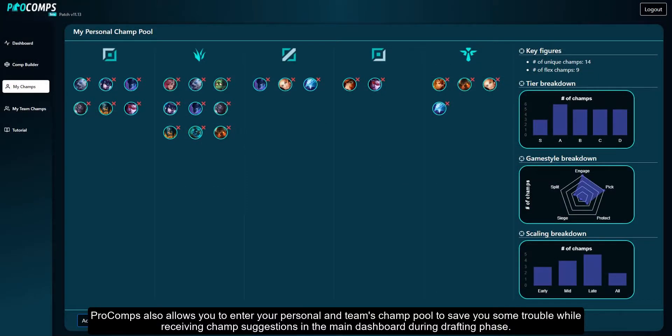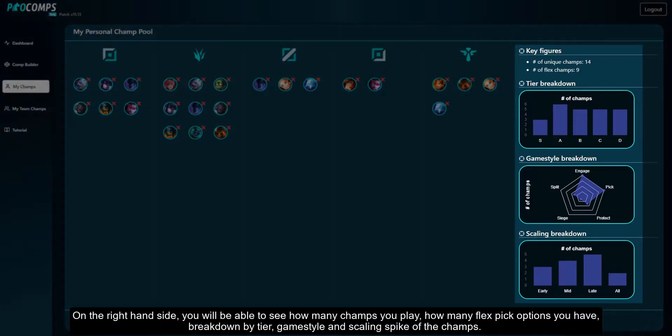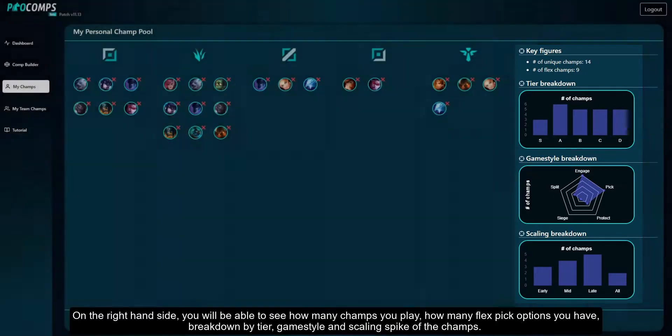Pro Comps also allows you to enter your personal and team's champ pool to save you some trouble while receiving champ suggestions in the main dashboard during the drafting phase. In the my champs tab you can enter all the champs that you play and save within the screen. On the right hand side you will be able to see how many champs you play, how many flex pick options you have, breakdown by tier, game style, and scaling spike of the champs.